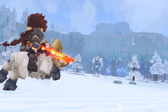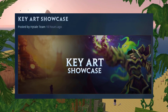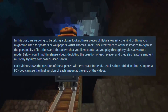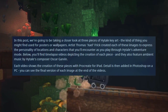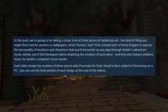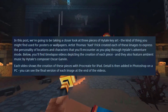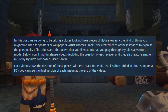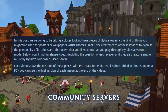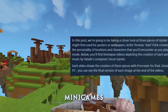It's that time of the week again. It's Friday, and Hytale has treated us with a brand new blog post. This week's blog post is titled Key Art Showcase, so let's hop into it. The Hytale team starts off by saying: in this post, we're going to be taking a closer look at three pieces of Hytale key art — the kind of thing you might find used for posters or wallpapers. Artist Thomas Zale Frick created each of these images to express the personality of locations and characters that you'll encounter as you play through Hytale's adventure mode. Below, you'll find time-lapse videos depicting the creation of each piece, and they also feature ambient music by Hytale's composer, Oscar Garvin. Here's the first time-lapse.